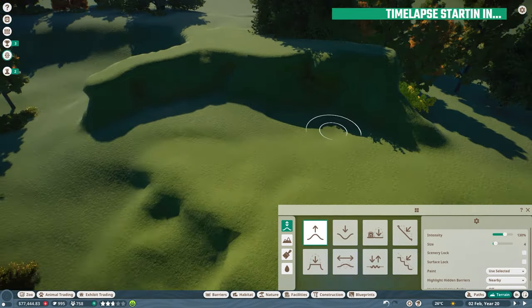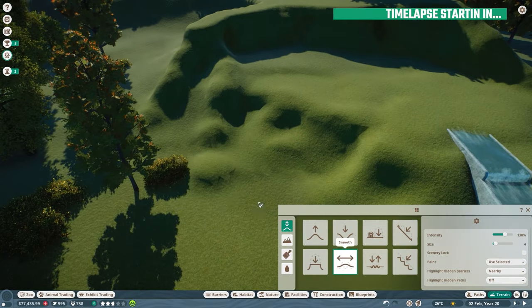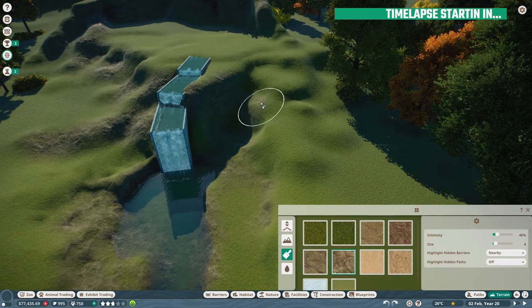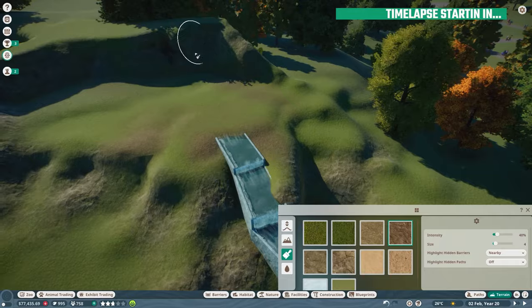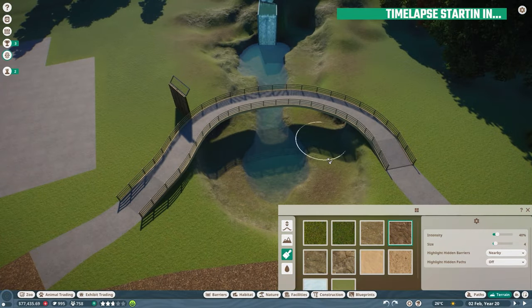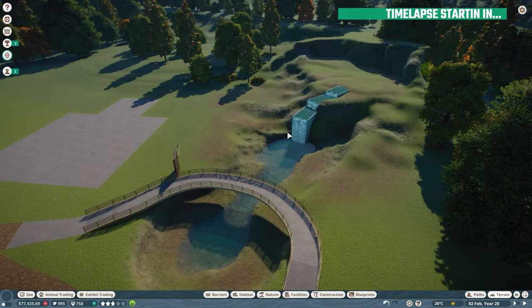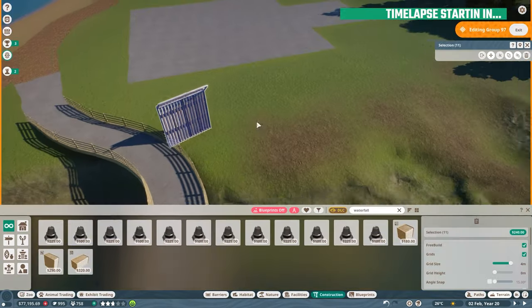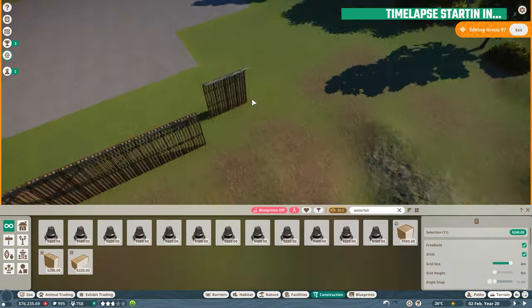Bear habitats usually are super natural — they have a lot of very open areas with a lot of foliage, like overgrown, very typical stuff like nettles and fern, bracken — these types of things that are very overgrown, and you usually just have the path in between where the bears walk. Obviously people asked for a water feature, so here you go — we have a little water feature over here, and it kind of seems like it's tumbling into the lake.